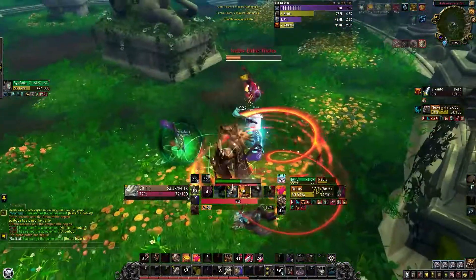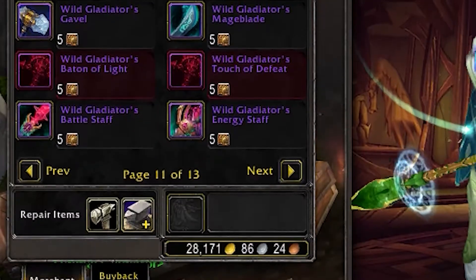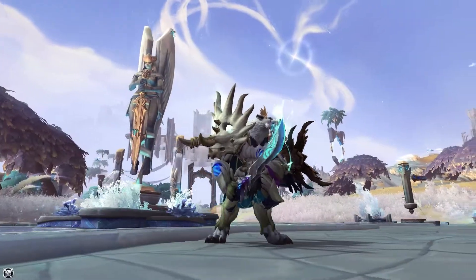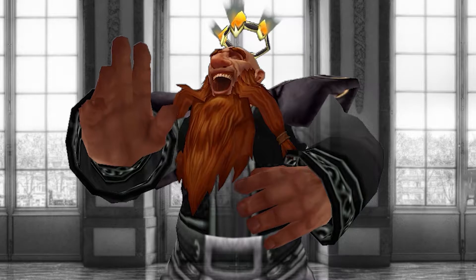Or just doing PvP, which is also mostly RNG depending on whether you have monkey-brain teammates or pretty good ones, to get Marks of Honor which you can then trade for gear. So now you have the perfect outfit to be the princess you always wanted to be, or maybe the prince?